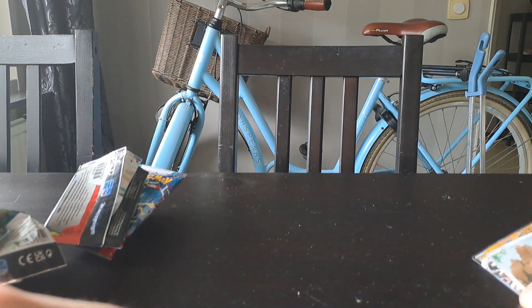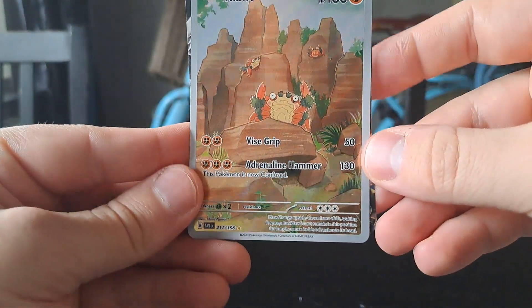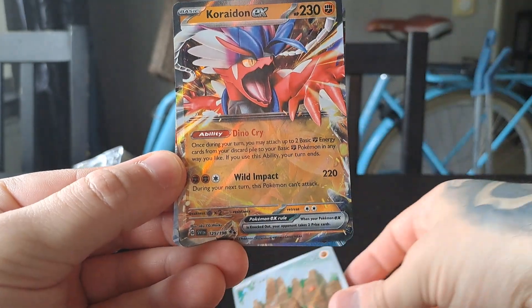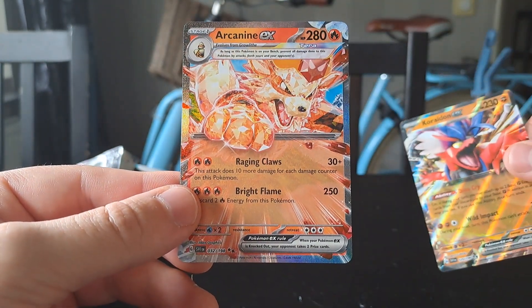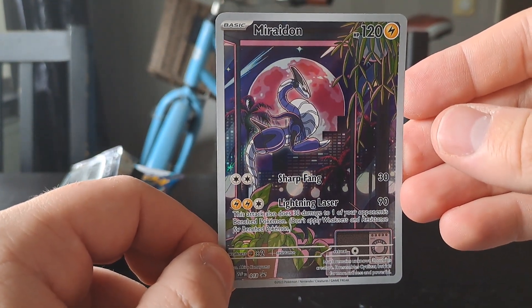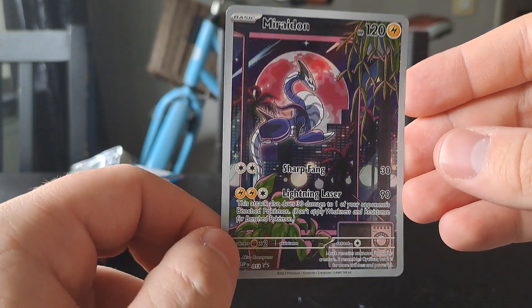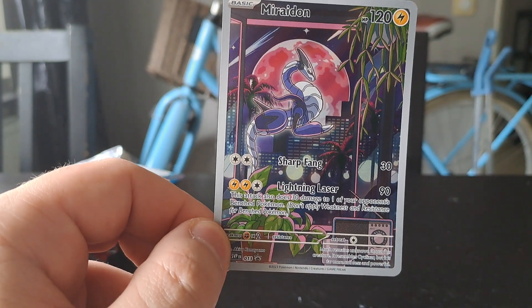No secret rare, but still we had three pulls overall. Out of these pulls, my favorite was the Koraidon EX. We also got the Klawf AR card, and the Arcanine EX — which we already pulled before. That was the second Scarlet and Violet Elite Trainer Box. Remember to like, share, and subscribe, and I will see you in the next video where I will open up a booster box. Have a great evening!